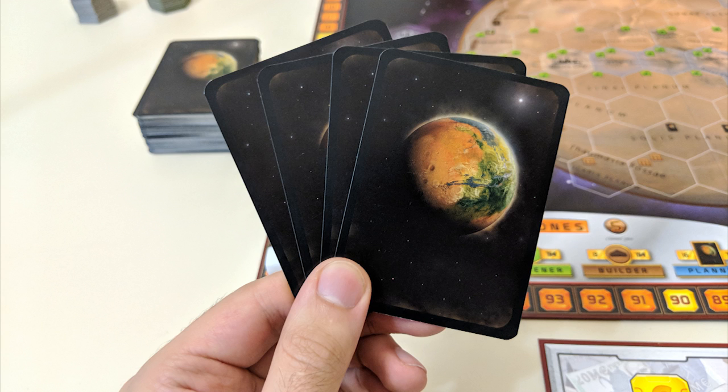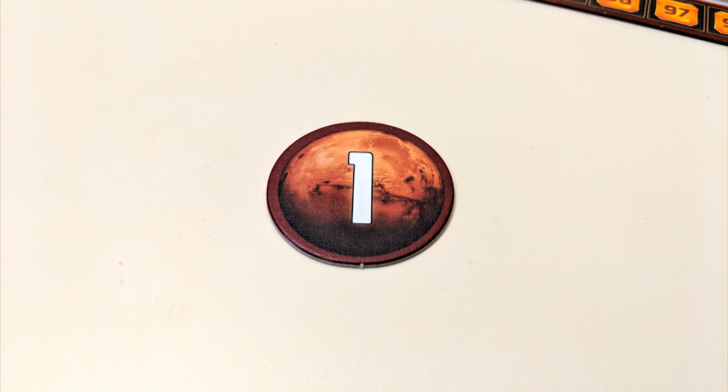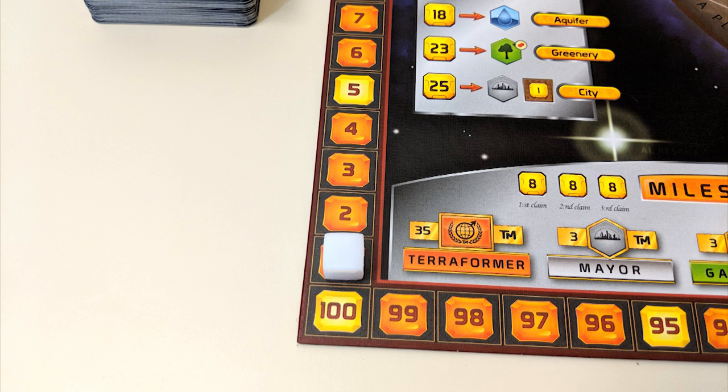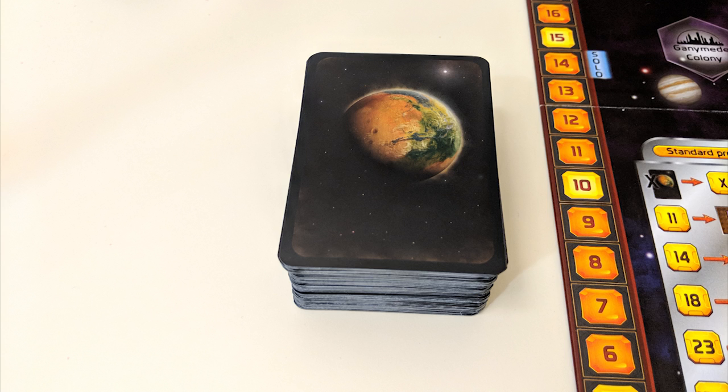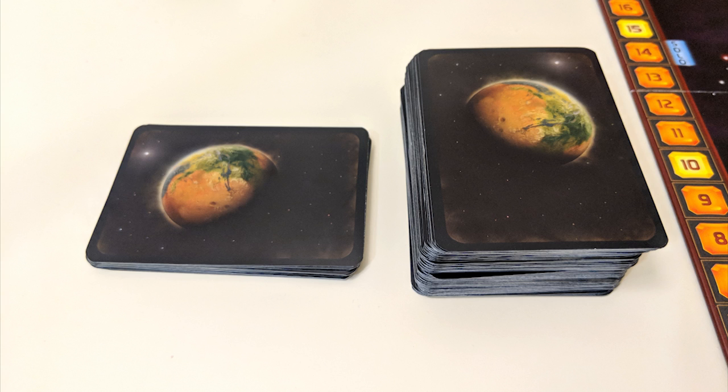Once everyone's done this, you can get started with the game proper. Game rounds, referred to as generations, consist of four phases. On the first round you'll skip phases one and two, but here's how they all work. Phase one is player order — pass the first player token to the left and move the generation marker up one space. Phase two is the research phase — each player draws four cards and decides which, if any, they'd like to buy to add to their hand. Cards cost three credits each and extras get discarded face down. There is no hand limit.